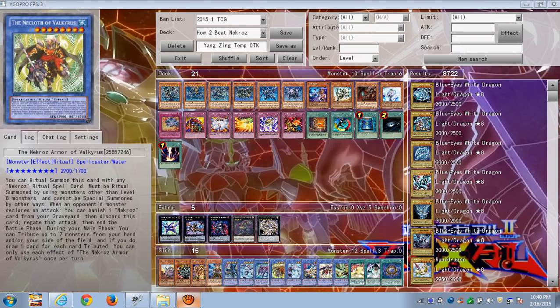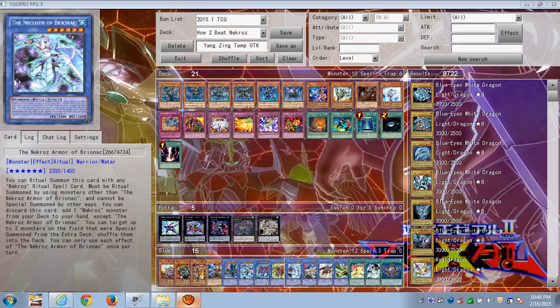This effect causes the player who uses it to tribute two monsters — either from their hand or side of the field — to draw two cards. You can simply negate it with any negation effect so they won't get to draw, meaning they don't gain hand advantage. Simple enough, right?